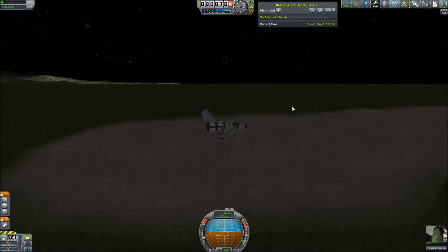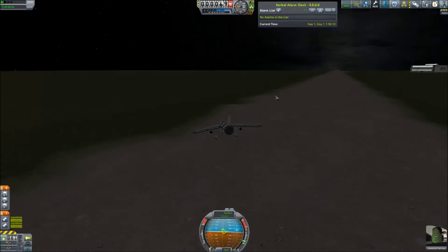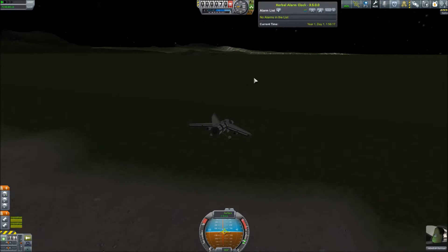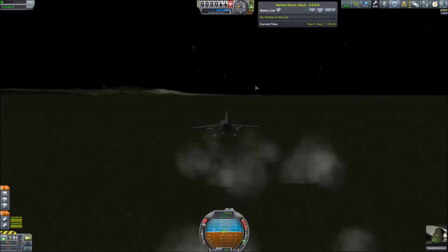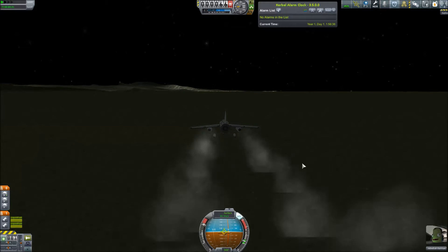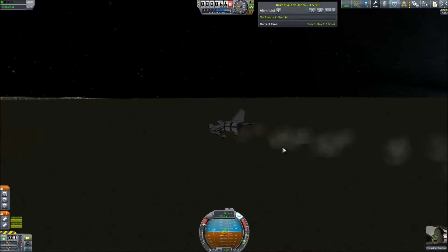Alright, engines on, cut the power and get off the runway because it's bumpy as all hell — if we try to take off down the runway I can guarantee we die. Instead we're going to take off across the grasslands because it's a lot more plane-friendly. Here we go — let's see what happens, hopefully we won't crash and burn. Turning on stability assist since we do have a pilot. Looking pretty pleased with himself. Around 100 should be enough speed to take off.